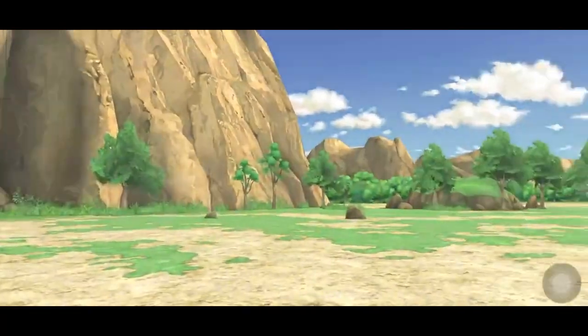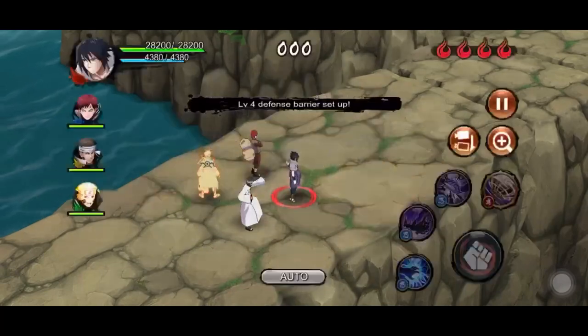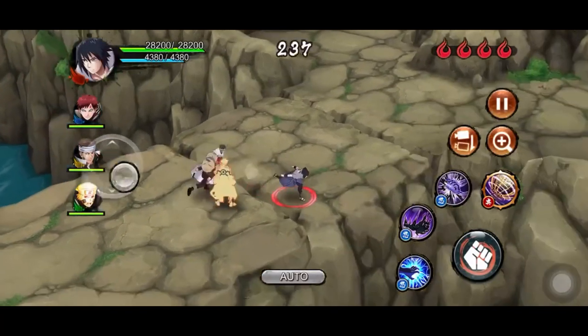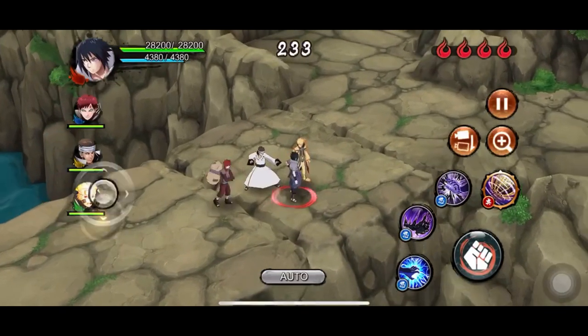Starting off with a quick overview of his jutsus. The 3-star Flame Control inflicts DOT damage and decreases defense of enemies, which compensates for his lack of high attack. It can also be used to avoid short-range ultimates as he goes to the back of the enemy.